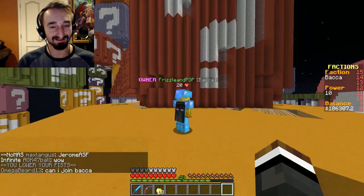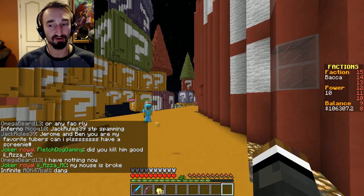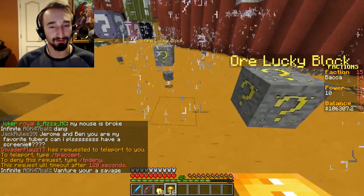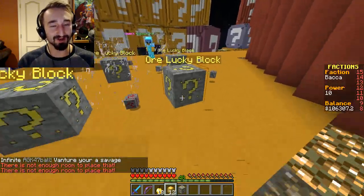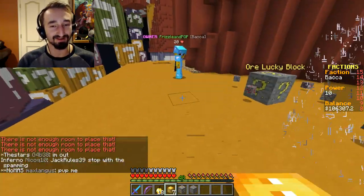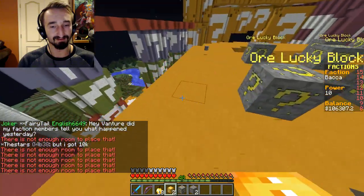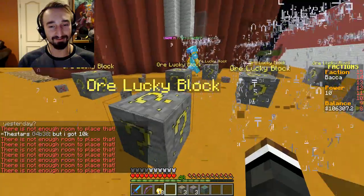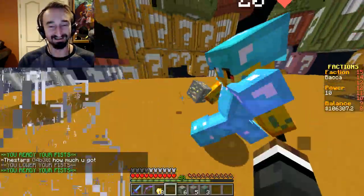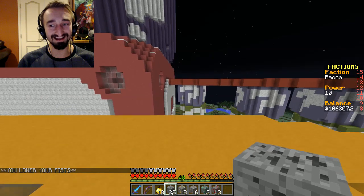Ben bought some lucky blocks off the auction house — ore lucky blocks that someone was selling. If you hold it in one place and just keep right-clicking, it just spams them. Our end loot was four emerald ore, 22 redstone, one diamond, nine iron ore, 17 gold, 31 coal, and another mystery enchantment book that gave a Divine Plate 2 with 74% chance success rate. Not bad at all — that was actually really cheap.